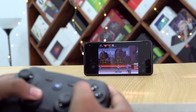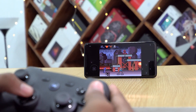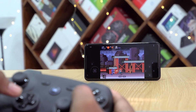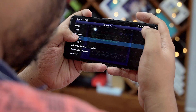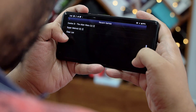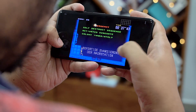SNES 9X EX Plus is one of the best emulators out there, and it also has fantastic controller support. Now one thing all emulators share is save states — you can quickly take a snapshot of any point in the game, and if you die, you can reload from there without waiting for a level to finish or reaching a save point. And if needed, you even get options to speed up gameplay.